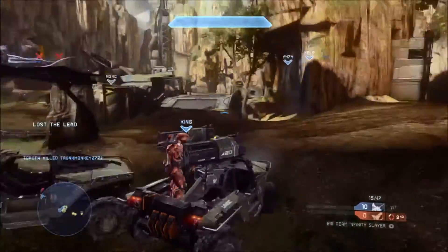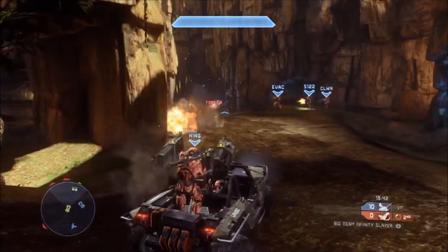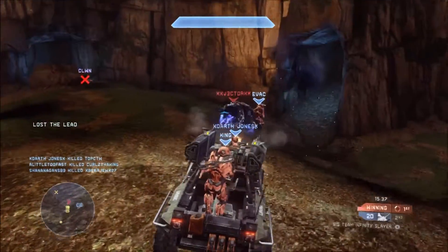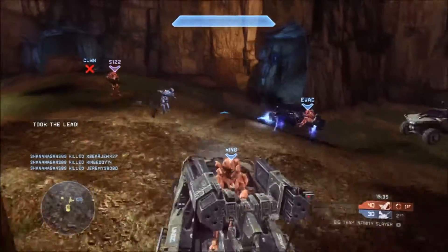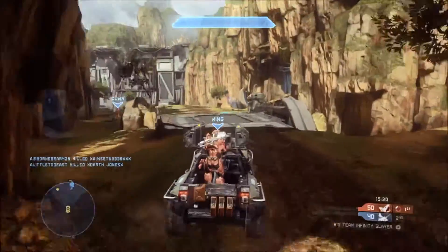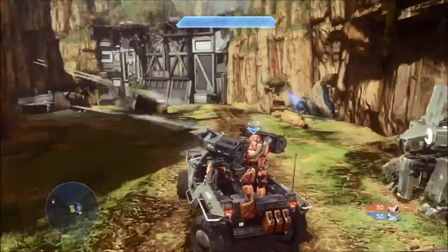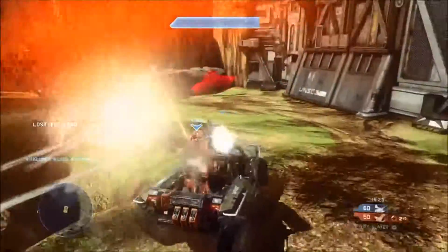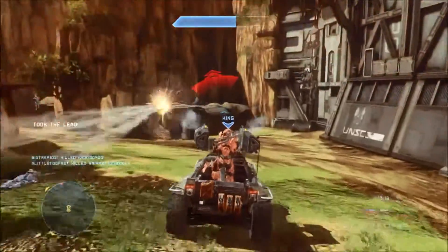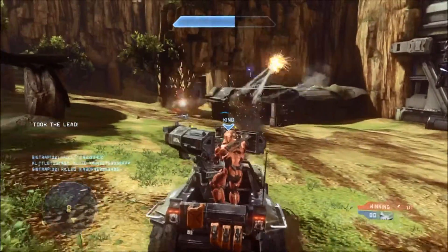Lastly, I want to talk about armor mods and tactical packages that directly affect vehicles. The first one is Wheelman. This will affect the vehicle in two ways: it will give the vehicle a little more survivability by making it more resistant to EMP, thus shortening the amount of time you are stunned, and it gives the vehicle slightly more hit points before it will explode. Second is the Gunner mod, which will keep the turret from overheating so quickly, so you can sustain your fire longer.